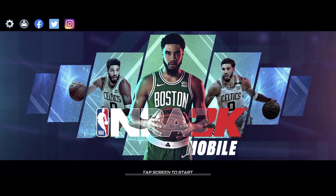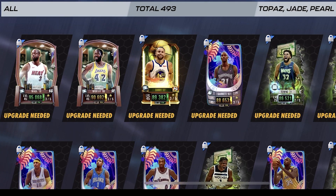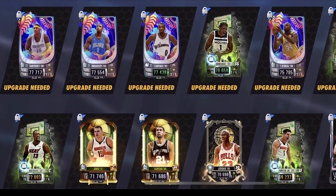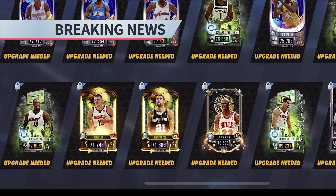Hey, what's going on, welcome to the channel, my name is DRL and we are here with some NBA 2K Mobile. Season 5 introduced three new rarities to the game and there's been some fire themes that dropped so far. You can see the cards on the screen — we got so many good players that have dropped. What if I told you we got another rarity dropping?